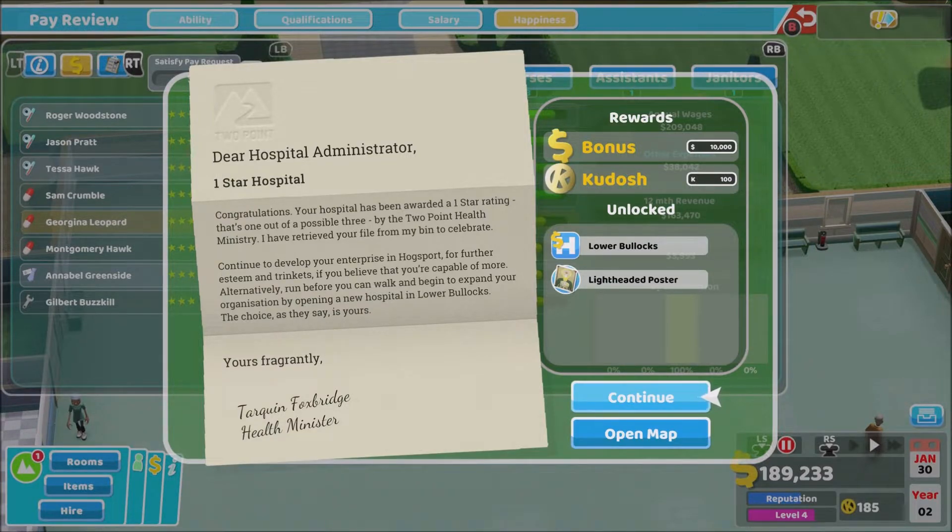We've got one star! Congratulations — your hospital has been awarded a one star rating, that's one out of a possible three by the Two Point Health Ministry. I have retrieved your file from the bin. Continue to develop your enterprise in Hogsport for further esteem and trinkets — alternatively, begin to expand your organisation by opening a new hospital in Lower Bollocks.